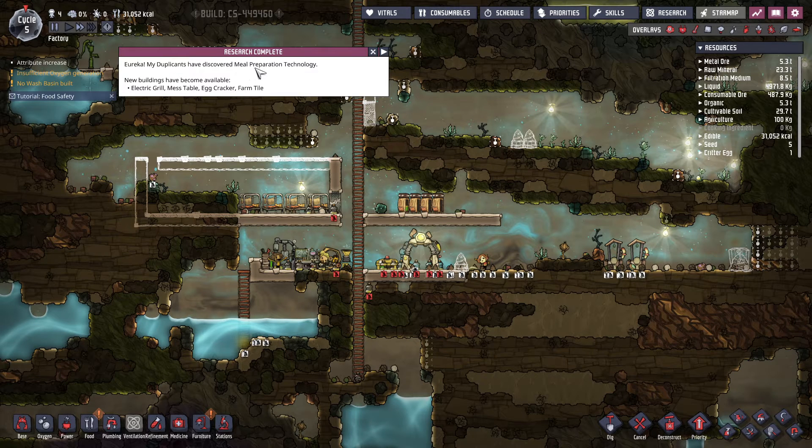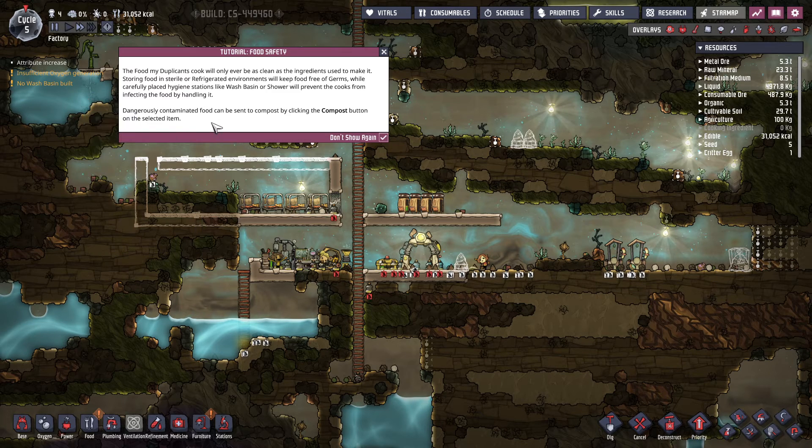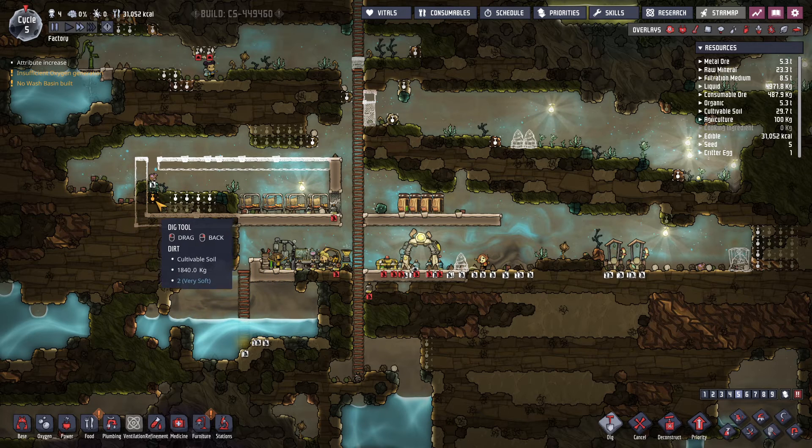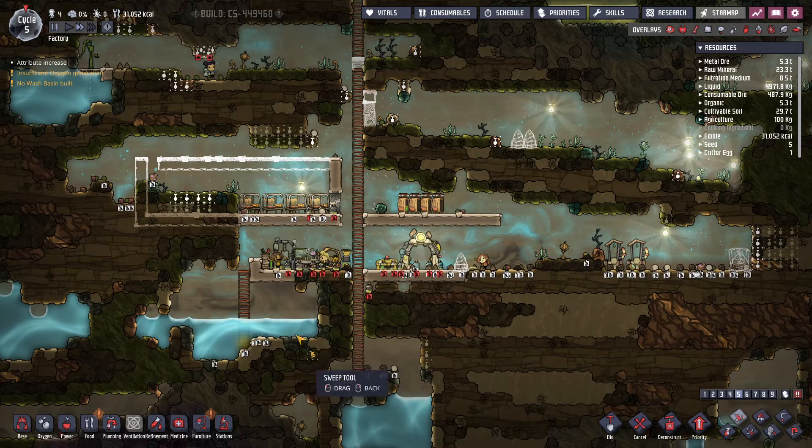I see the duplicants need to recover — nearest version technology, food safety, clean germs. That's what I built here — the composting thing and a barber. So we need to dig out of this stuff, I think.